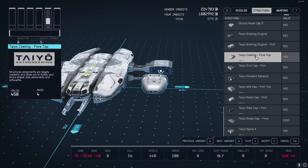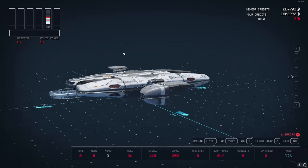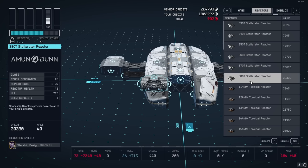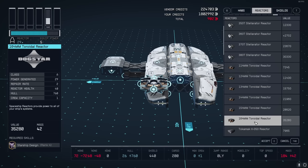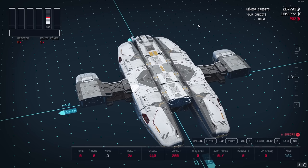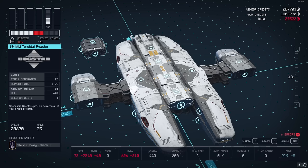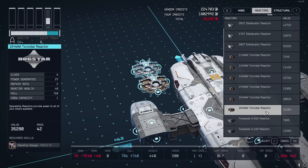Back in Structural, find the Teyo Cowling Foretop. Put one on, duplicate it, flip it, and put it underneath, then repeat on the other side for symmetry. Now for the reactor - if you're willing to use the glitch, I'd highly recommend using the 380T Stellarator or the 164mm reactor for maximum power. You can place it while it shows red and then use S/W keys to scroll to better reactors even without Starship Design skill level 4.